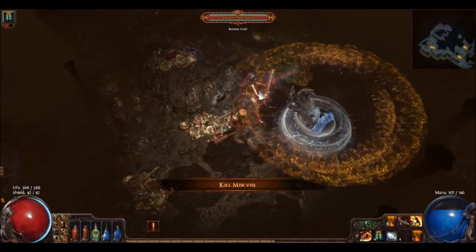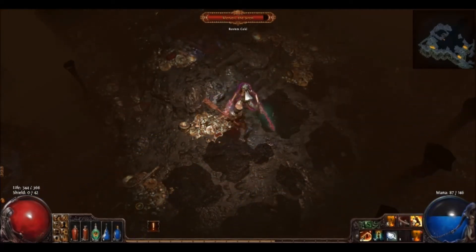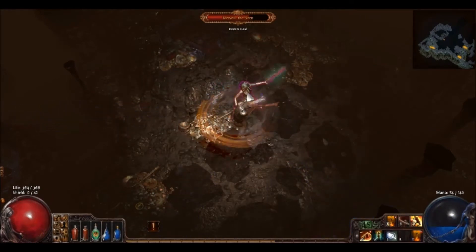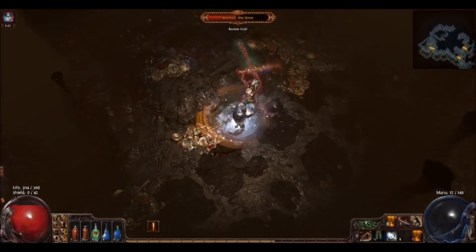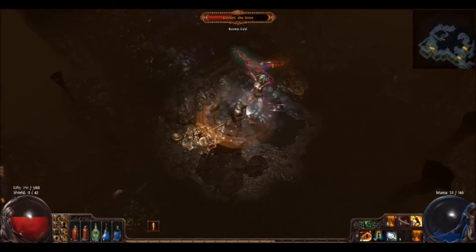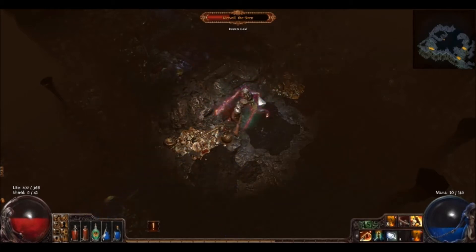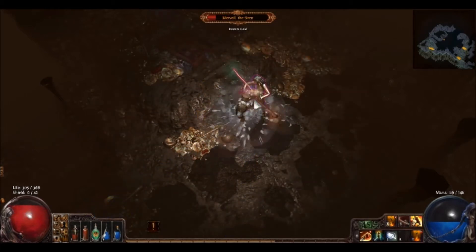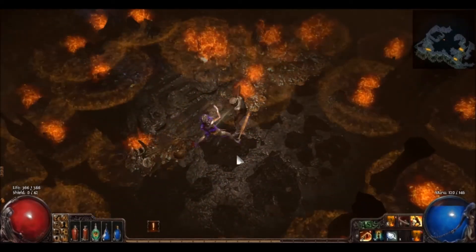As you work your way to her, you'll see she has two major forms. The first is the beautiful Siren, where she does a heavy AOE cold attack with a physical attack. This is the hardest in my opinion of the two forms — she seems to put up more of a fight in this first one. But again, level-specific: as long as you're at the right level, she's not a problem and you can drop her easily.